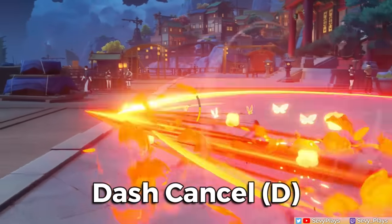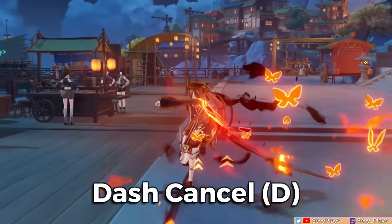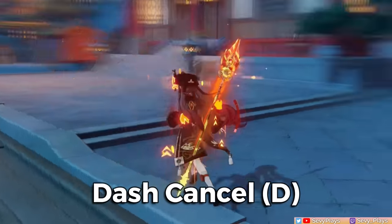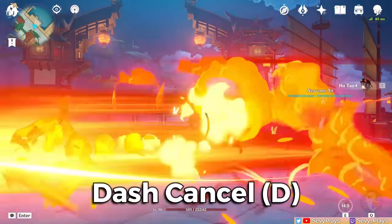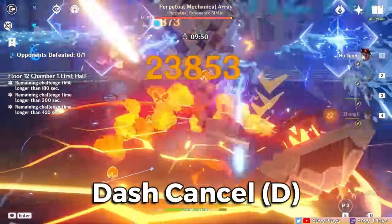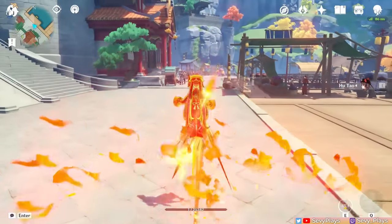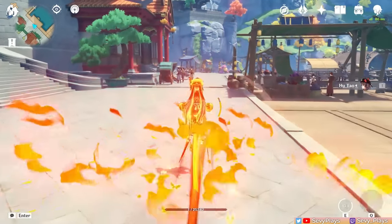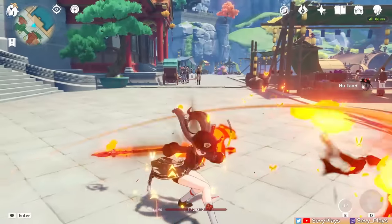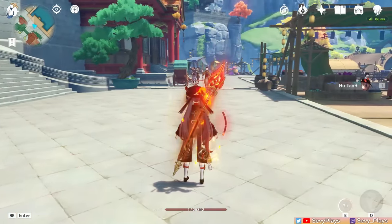However, dashing also requires stamina. If you combine that with her charged attack's stamina cost, this will really burn through your stamina if repeated. While spamming dash cancels can let you execute more combos, it's more recommended to spam dashes if you have C1 to avoid severe stamina drain issues. It's not completely necessary to stick with either jump or dash cancelling exclusively in one rotation, as you can switch between them as the situation calls for it.